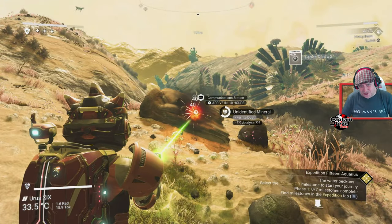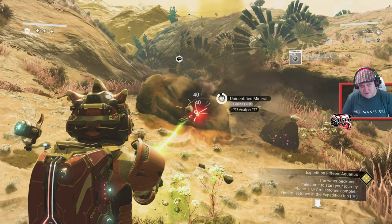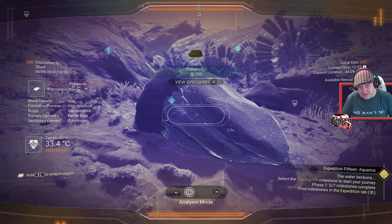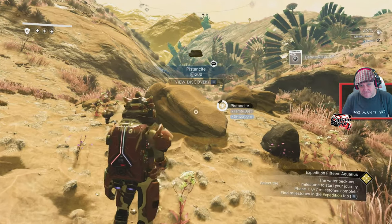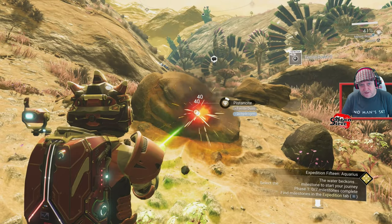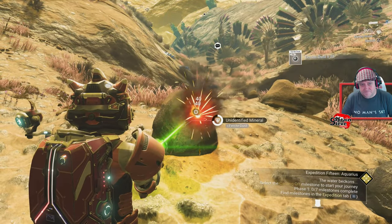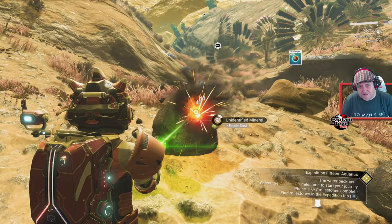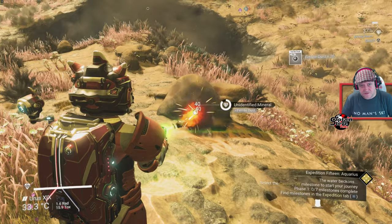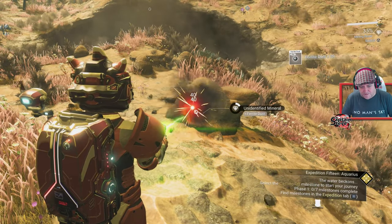I imagine when I get to the ship it's going to be broken, so I'm doing what I always do - scanning a few things on the way to get secondary elements. I'm getting dehydrogen from blowing up rocks, picking up some carbon and other basic resources along the way.